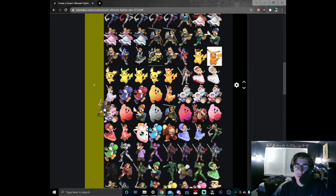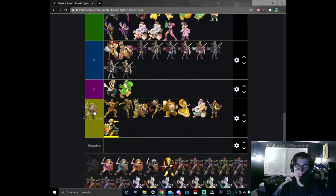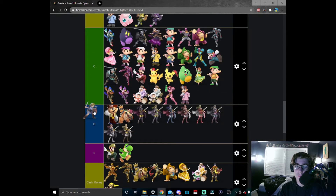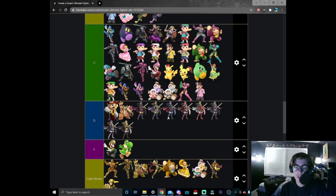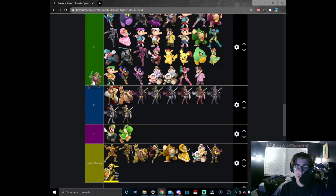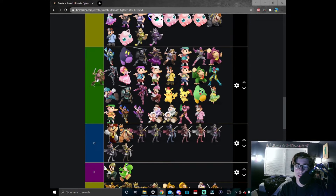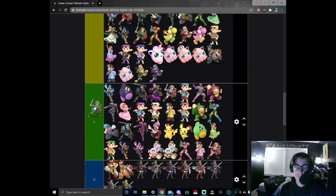Navy blue Young Link actually does it better — this is actually an example where blue does it better than red, so for that you get to go up here. Gray Young Link — I don't really see how this one is that good; it's just gray. I'll actually go a step further and put it here in C tier. Pink Young Link — really? You just had to wash out the red uniform with whites and it came out like this. Going right here.